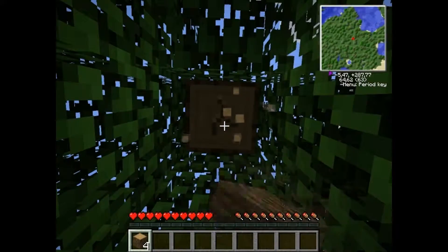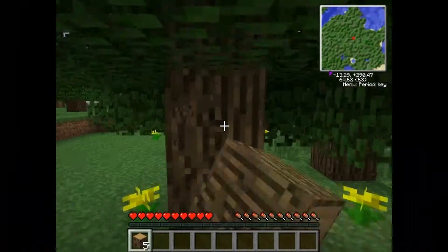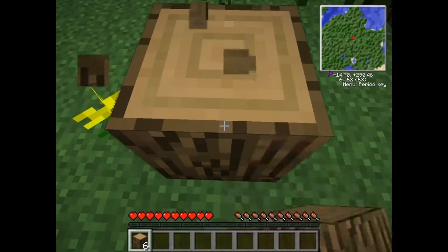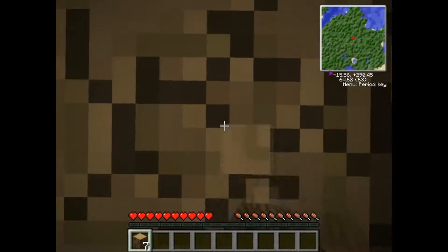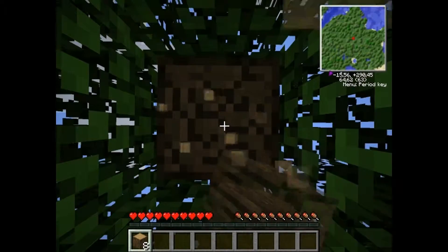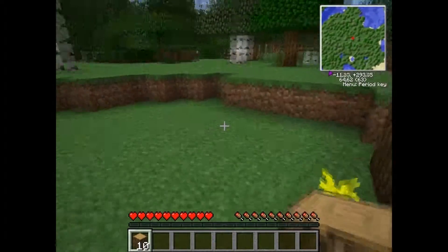So let's chop down this tree. I'm actually quite happy that I'm in this biome, because I already saw and heard a cow, and it's a good source of food. But firstly let's get some wood, then I will probably dig a hole, get some cobblestone and create some cobblestone tools, mainly axes. Because in this mode you have a tree capacitor, which means that when you hit the bottom of the trunk, the whole tree will fall down.